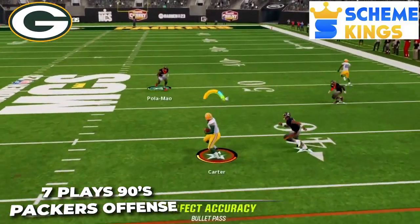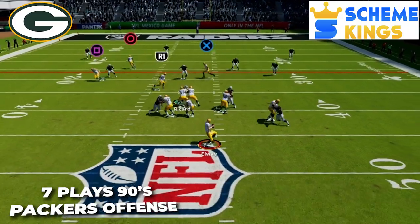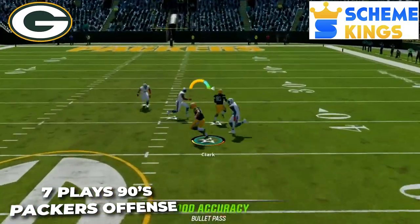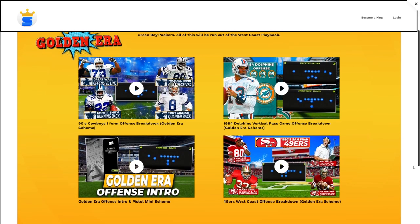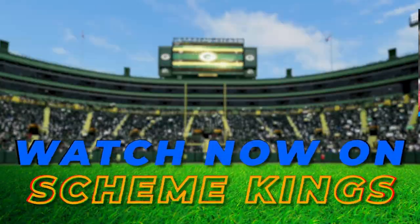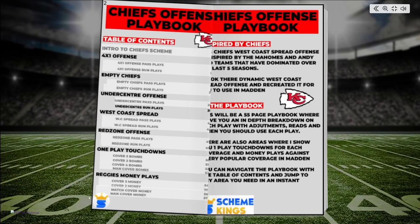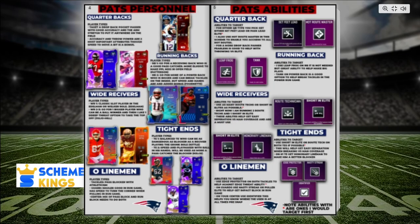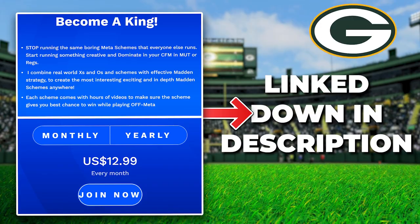If you want to take this offense to the next level, check out my website Scheme Kings. Part two of this video is up there with seven more plays from this Packers offense to make it a complete offensive scheme. There is also a ton of content for the rest of this golden era scheme, past schemes like my NCAA spread offense and LOB Seahawks defense, and written playbooks — my newest Pats offense playbook is 64 pages long. Next week the playbook for this golden era scheme will be dropping. The link is down in the description below.